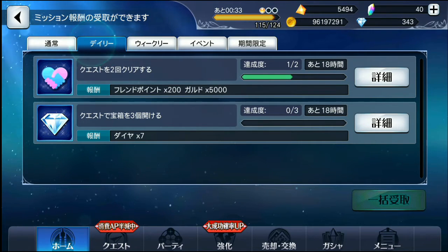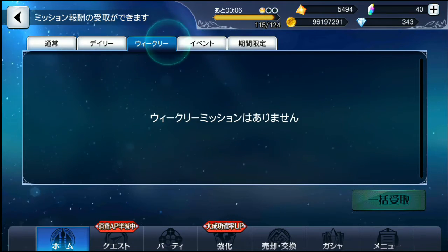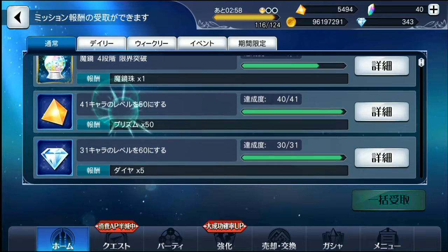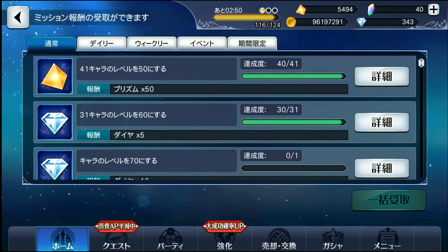This is your missions tab - other mobile games have achievements or whatever, just different things you complete. The second page is the one you'll be doing the most, because this is where you'll get your daily currency and friend points. For this one you just need to collect three treasure chests each day from missions and you get seven diamonds, which is pretty good - it really adds up. You've also got all different kinds of missions here. If you get 41 characters to level 50 you get prisms, and if you get 31 characters to level 60 you'll get more diamonds. Just basic stuff like that.